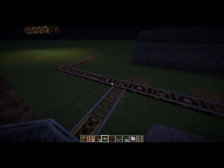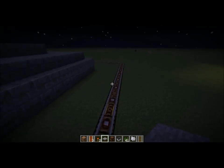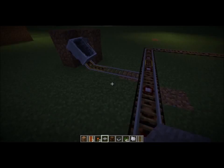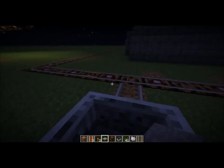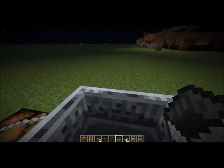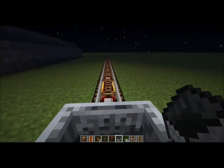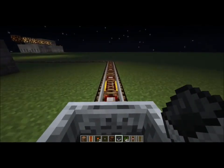But it also works with rails, and I came up with this idea — using detector rails while on a minecart. So you can place detector rails on top of redstone lamps.